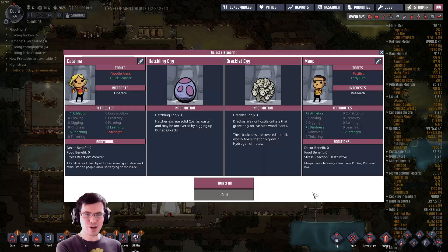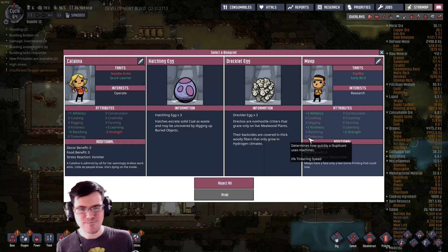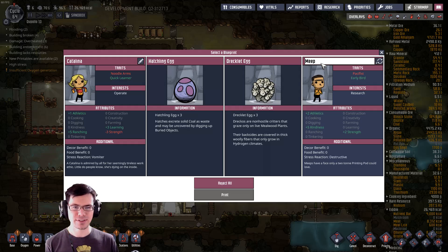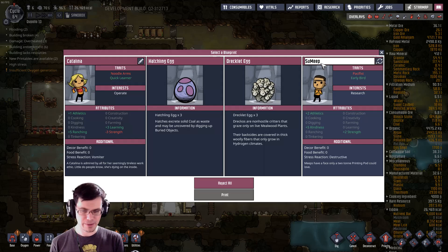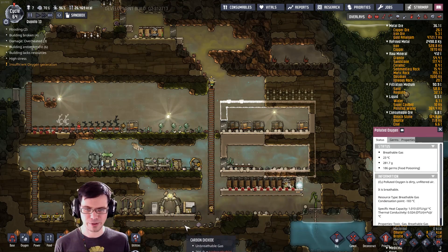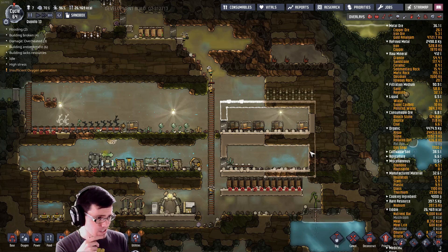MEEP! Yeah! Ladies and gentlemen, we are saved, because Super Meep is here! Welcome to the base, buddy! He came out of the wrong printing pod — that's why. So now I've got to load up the right tool.